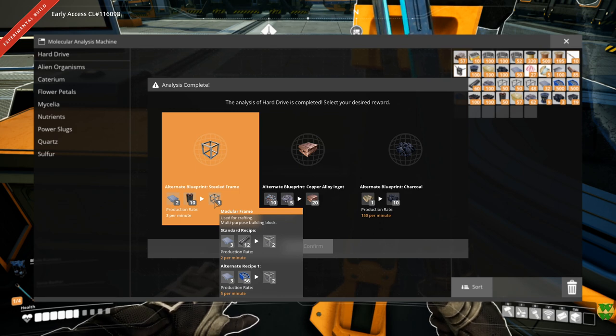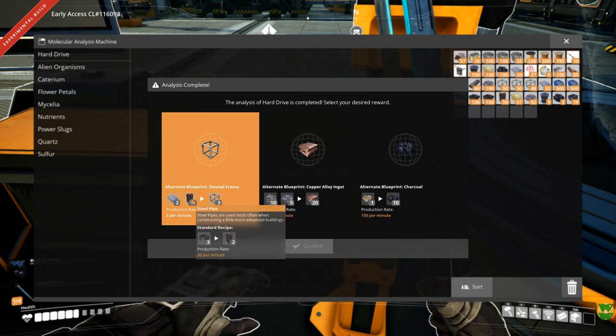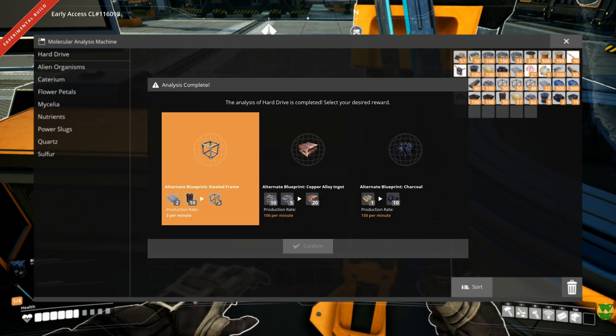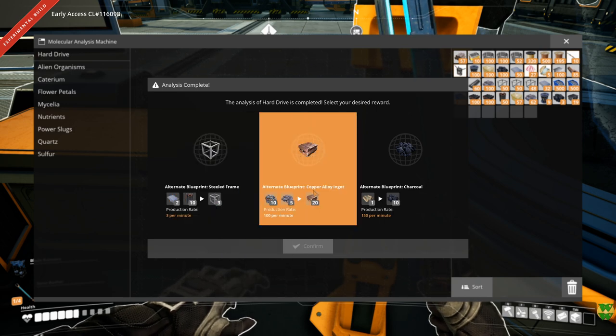Twelve rods is twelve iron ingots or twelve iron ore. Ten pipes is fifteen iron ore and coal. So that's not really that efficient — it uses steel instead of iron, but iron is cheaper than steel. The other alternate recipe is actually better. Let's move on.